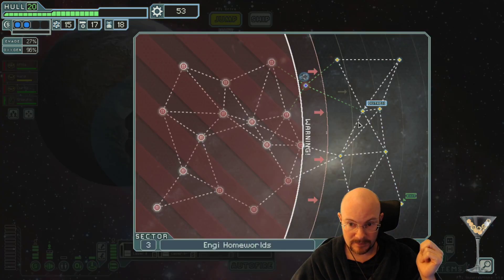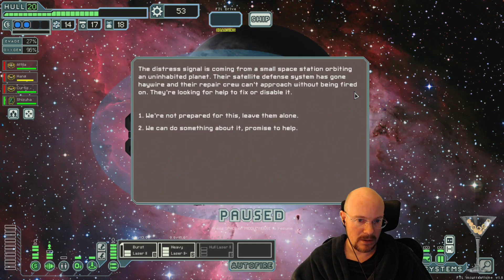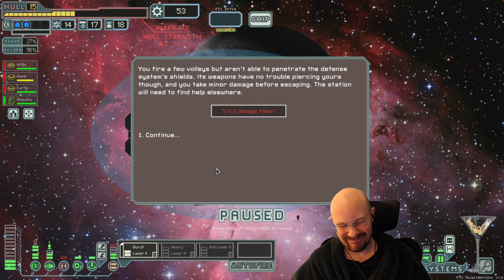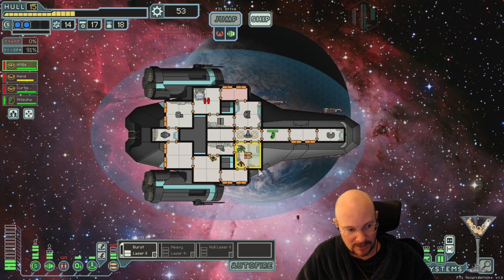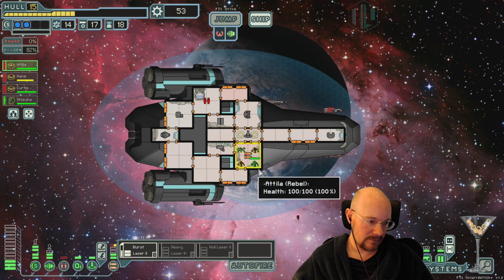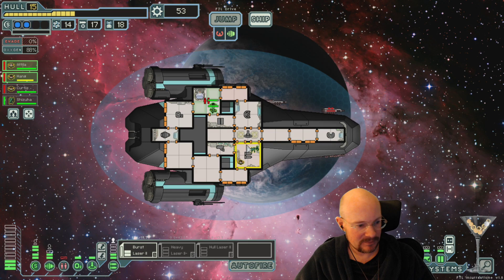Nice, free stuff. Alright, we don't think we have any blue options for this. So of course we lose the 50-50. What a big surprise. You rabble scum. Okay, so I'll sell this at the next store - this Epsilon key. Hopefully it sells for more than zero.